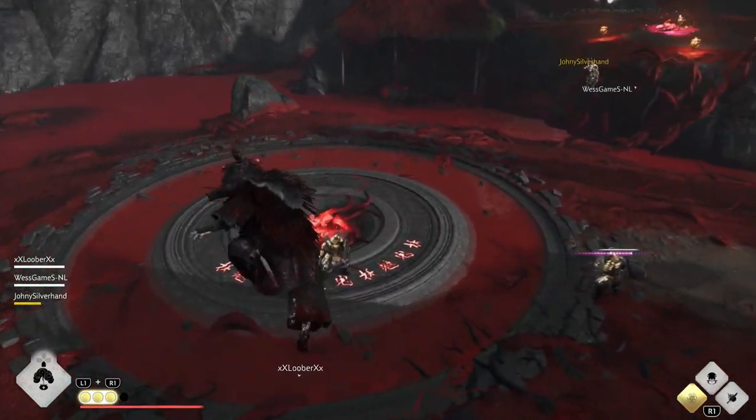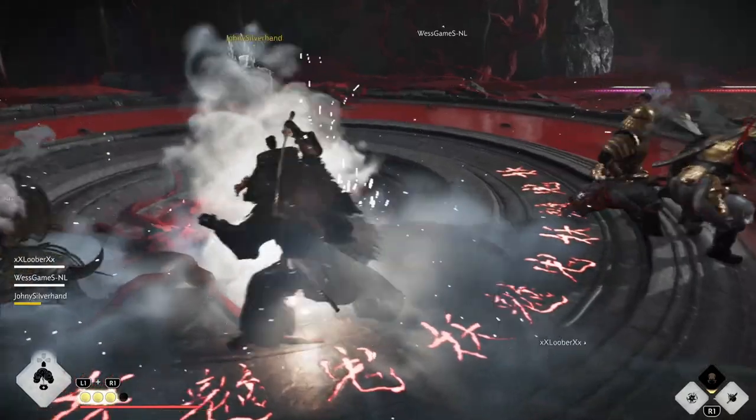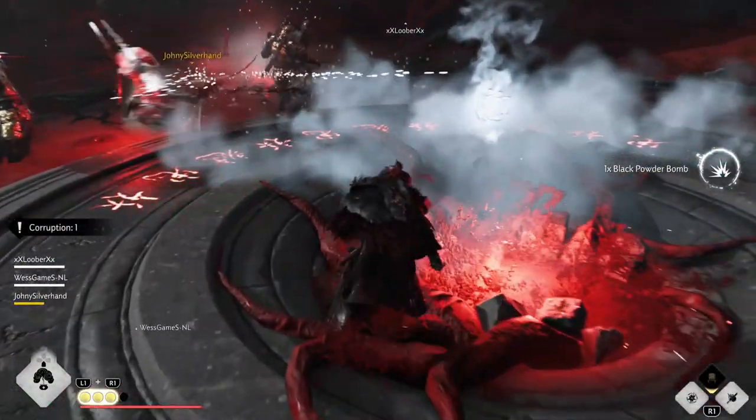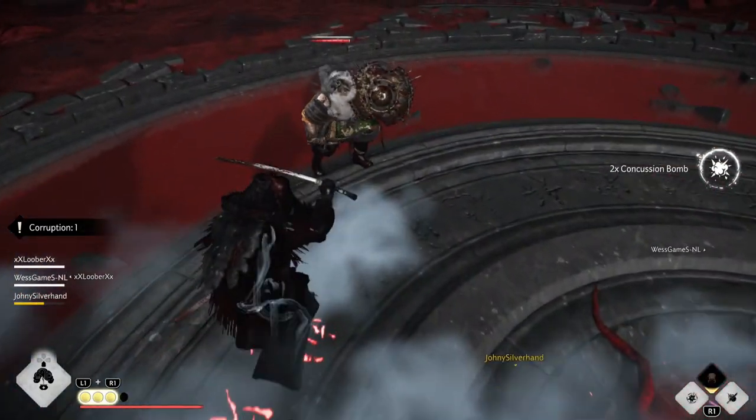Before you go back down, clear as many enemies near the blood pools as possible so your teammate doesn't run into all of them on the way back up. Do it while standing in the pool as much as you can.